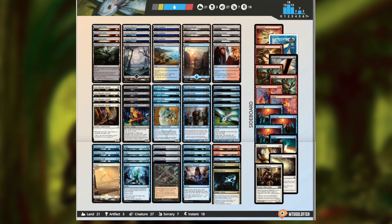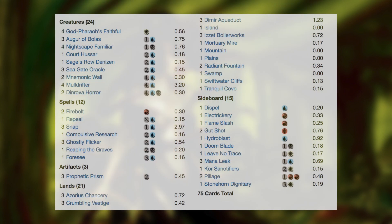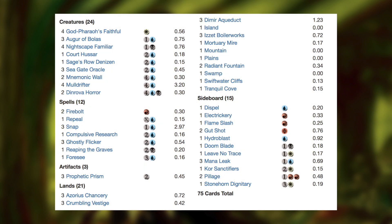So let's get an overview of the deck and then talk specifics. Just by looking here we can get an idea of what's going on: cost reduction cards, creatures with ETB effects, and cards that flicker our creatures. Sounds pretty sweet, right? Well, it gets a lot better from here.